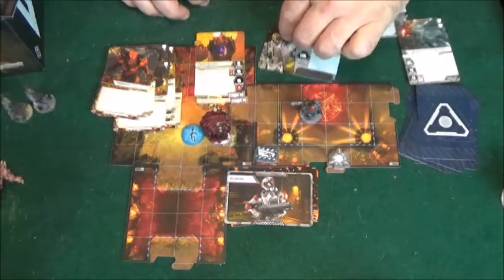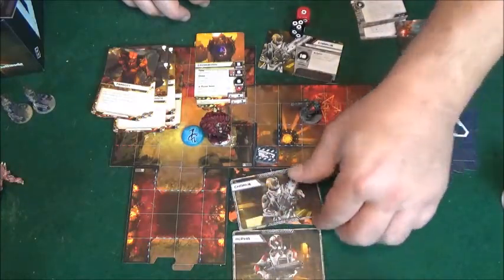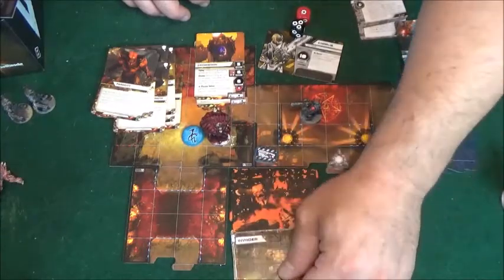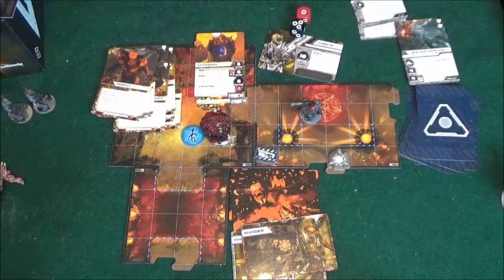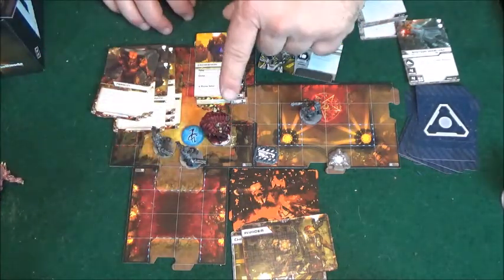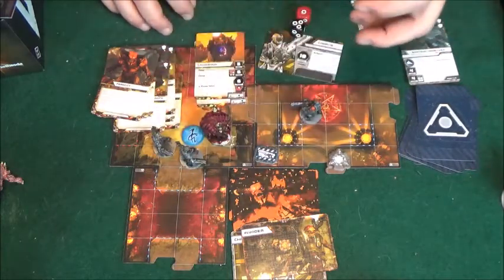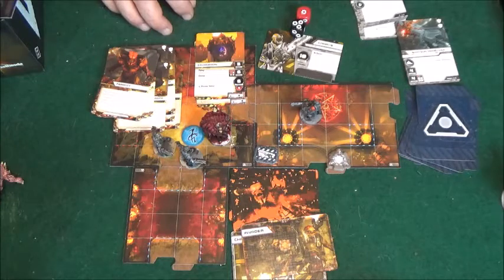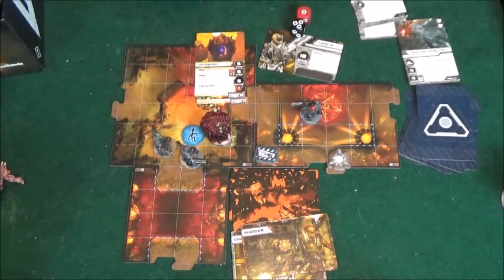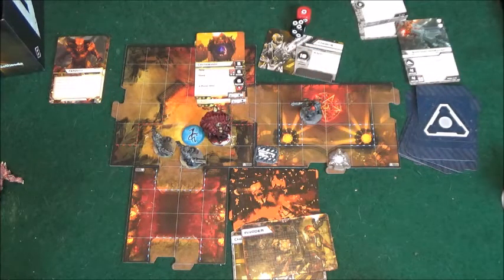Once a hero has taken his turn and all damage is resolved, you move that card down and flip over the next initiative card. If there's another hero, they go next. But if you flip the invaders card, you pick one group of invaders and move all of them. You could pick the Possessed Soldiers, for instance — they take their entire turn and unload on your marines using any special cards they have. They have some really nasty abilities.